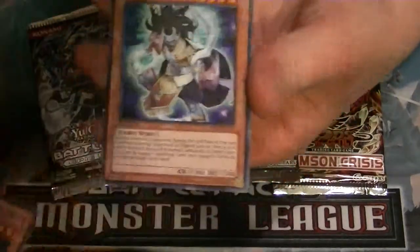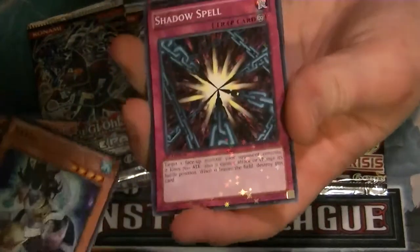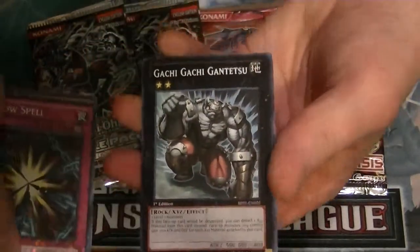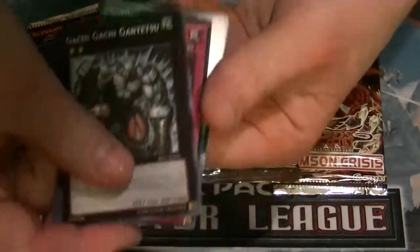So we've got Grave Protector, Yaksha, our Star Foil is Shadow Spell, a rare Gachi Gachi Gantetsu, and Autonomous Action Unit.